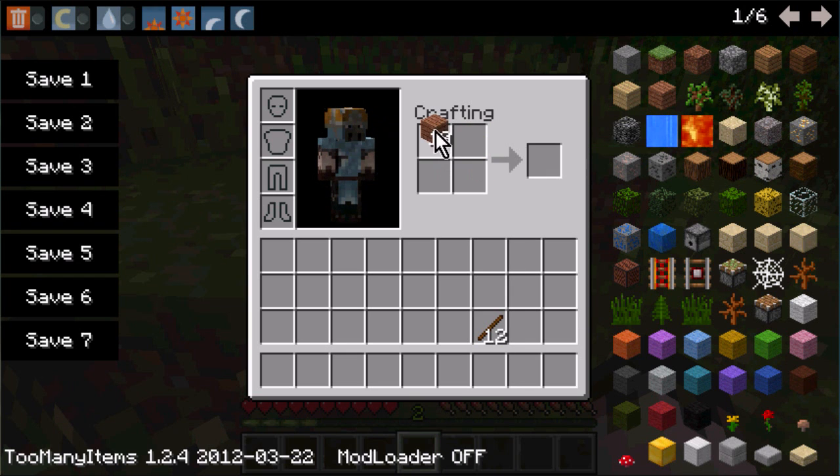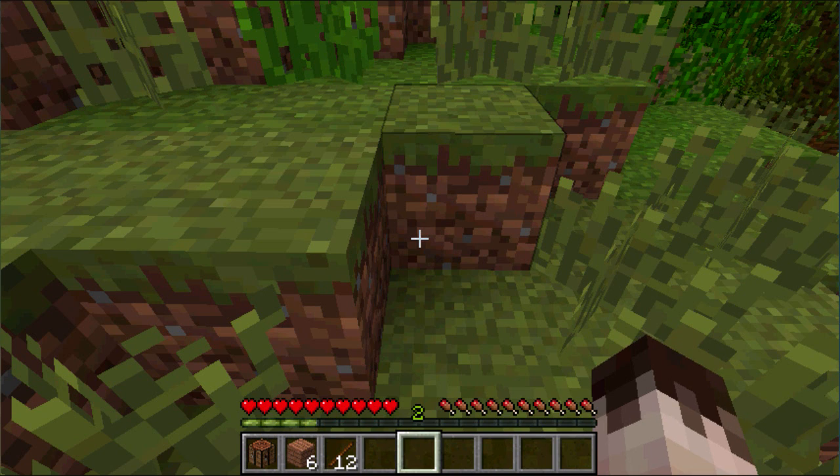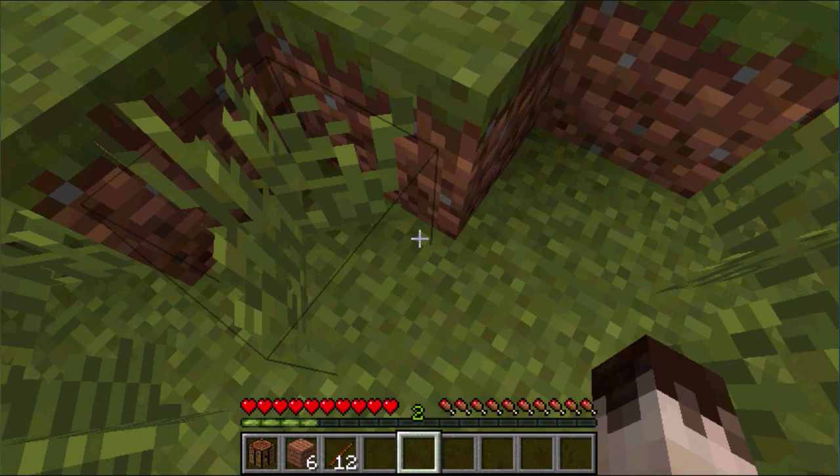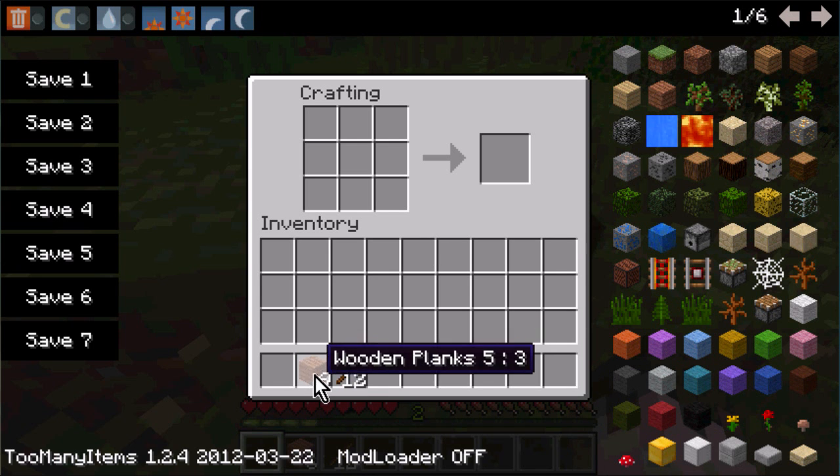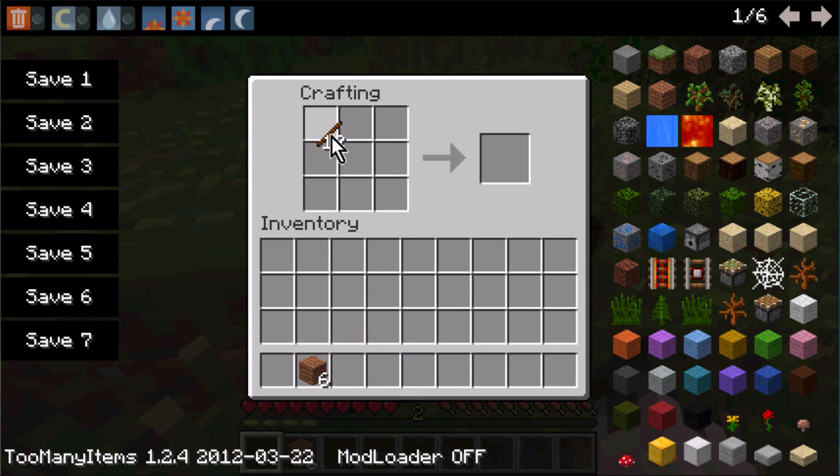Press the E button to open your crafting box. Put the wood inside there and you get wooden planks. If you put two planks on top of each other you get sticks. If you put planks all around the square you get the crafting table. Highlight it in your tool belt using the number keys, then click it to place it, and it gives you a bigger crafting box.